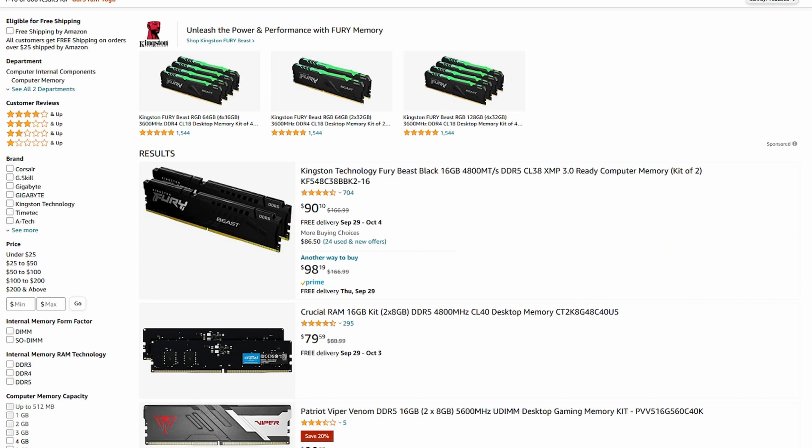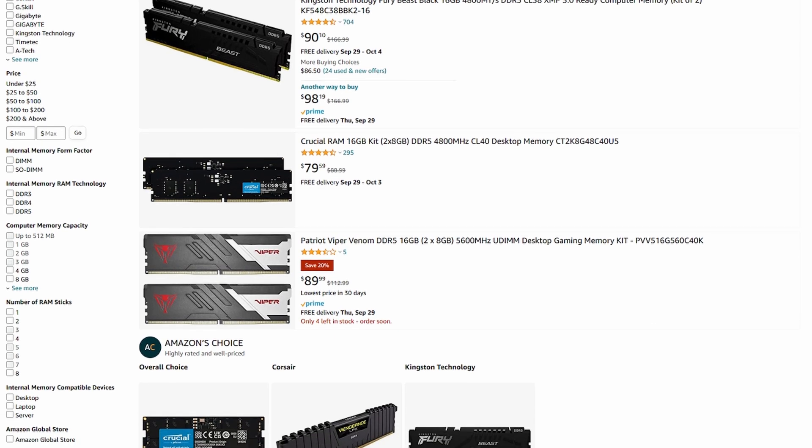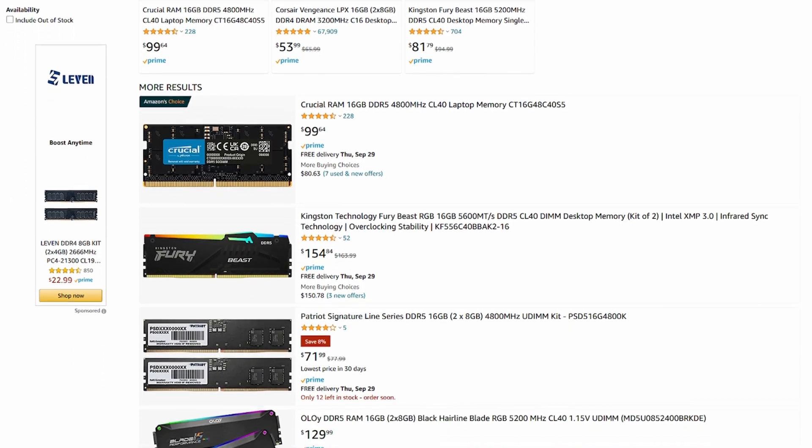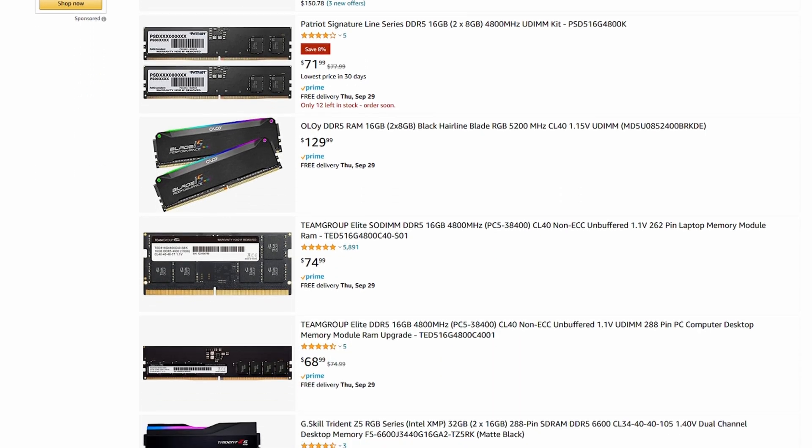If you're a streamer or content creator, 32 gigs of RAM is probably a decent investment. One other caveat: if you're going to a DDR5 platform, I'd suggest going with 32 gigs — not because DDR5 uses more than DDR4, but because most DDR5 kits are actually starting at 32 gigs and it's really hard to find a 16 gig DDR5 kit in stock. I'll leave links to all the RAM I used in the description below — they are affiliate links. If you found this useful, consider liking and subscribing, and I'll see you in the next video.